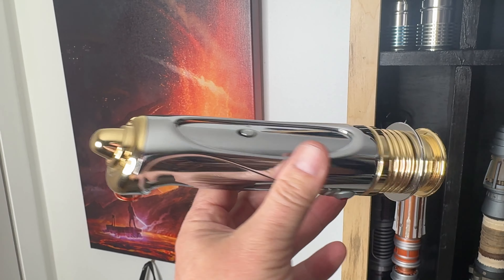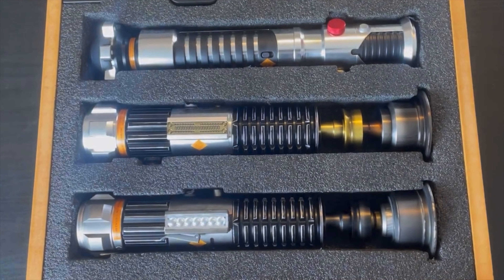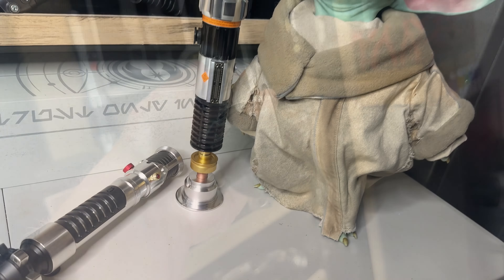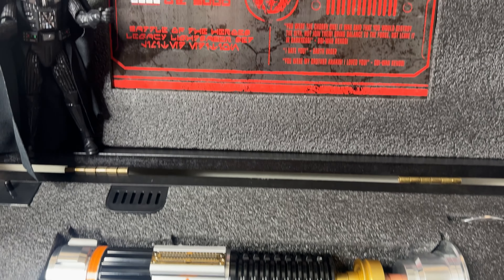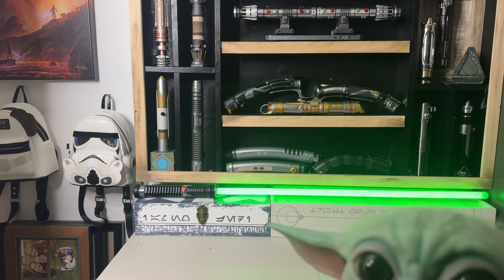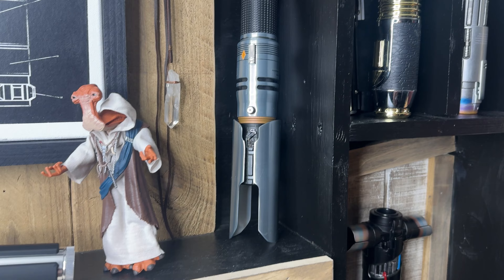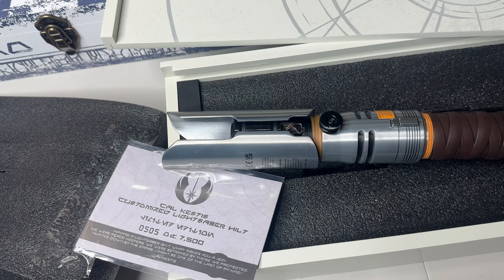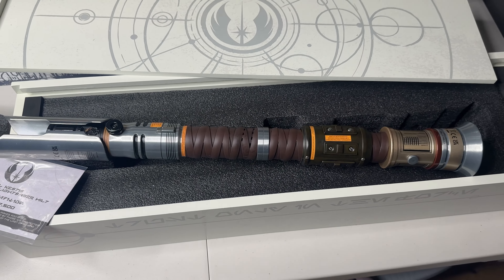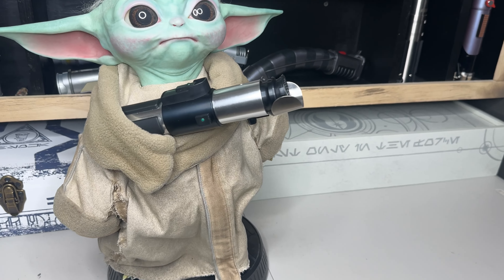Then you got the Emperor Palpatine lightsaber — I really like this one because it has a rechargeable battery. Then we have Kenobi, who has a few lightsabers: his Episode One lightsaber, which I like because it's really light and thin, and his Kenobi Episode Three lightsaber. Some of these came in different box sets. Then there's Qui-Gon Jinn's lightsaber, which is also rechargeable — I really like that one. Then Ezra Bridger's lightsaber, then Cal Kestis' lightsaber, which came out in a few versions: the original from Jedi Fallen Order and then a box set version.